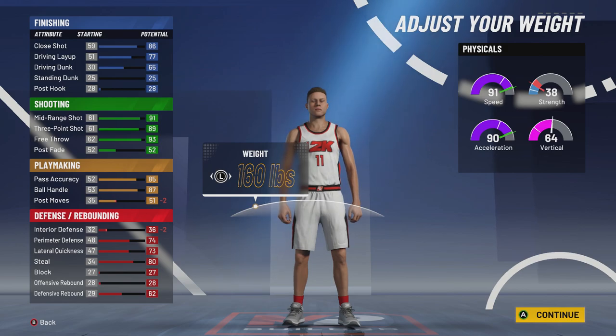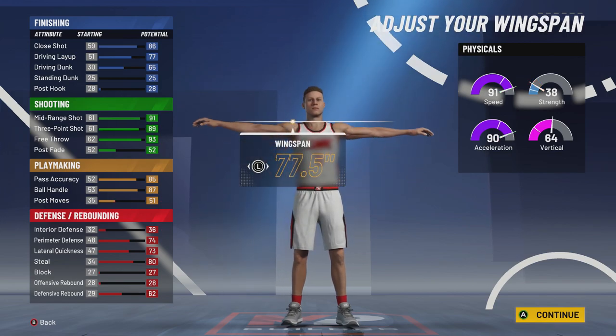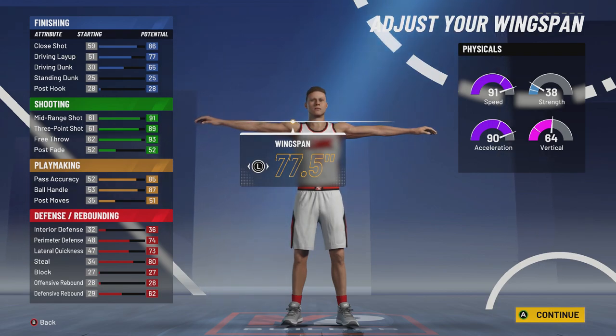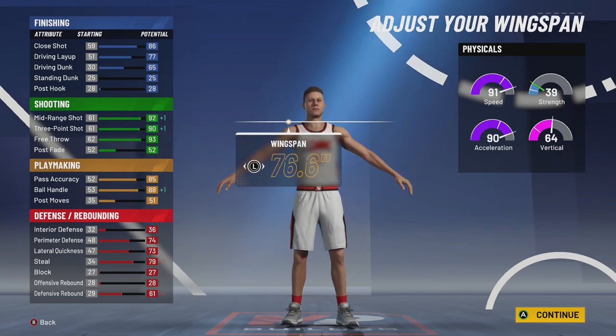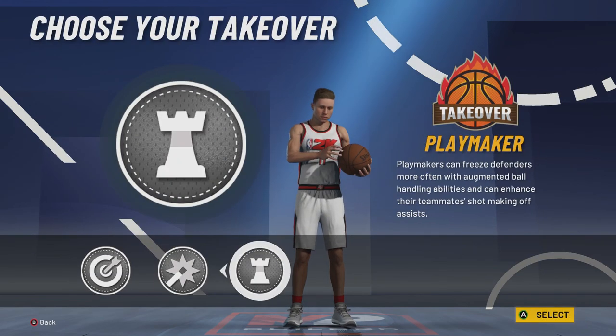We're gonna move the weight all the way down for speed and acceleration. Strength goes down a lot too, but strength doesn't really mean nothing on a point guard — the post moves and interior defense going down don't really matter. Wingspan you can keep the same if you want, but you don't really have to worry about defense with this build. With 6-1, if you want your shot to be insane, look at this — you're gonna have a 99 mid-range and a 99 three-pointer. That is just insane to think about, and your ball handling is gonna be crazy too. Offensively just like Trae Young, you're gonna be unstoppable, but you'll lack on defense.